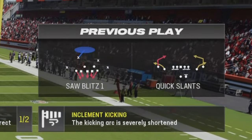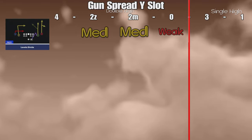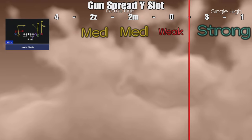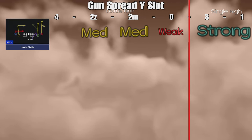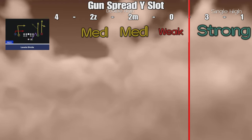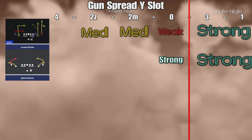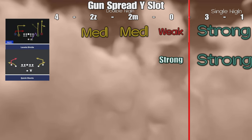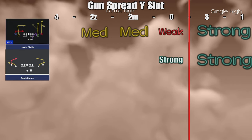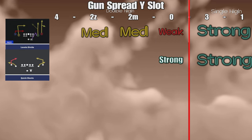Quick slants is a passing concept called dragon, so definitely go check out my passing concepts folder. Learning passing concepts is how you get better on offense and how you simulate a true offense. It helps you understand defenses — their weaknesses and strengths — because you learn what passing concepts are designed to do and how they interact with different defenses.